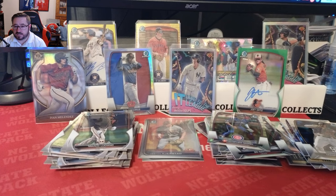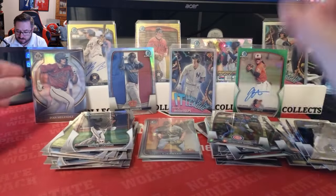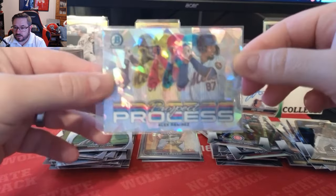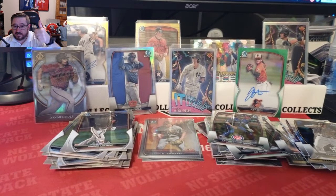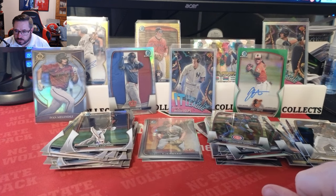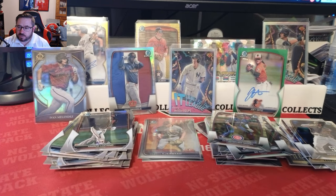Quick recap: tons of prospects, the DD WBC refractor, the Ivan Melendez Invicta, Joey Ortiz gold, Luke Barryhill first Bowman gold auto to 75, Drew Gilbert gold wave, Prospect Process Alex Ramirez atomic, Spencer Jones 'It Came to the League.' Let me know what you think — if you enjoyed the video hit a thumbs up, leave a comment. Are you buying any of this? What prospects are you chasing? If I missed a top prospect let me know.